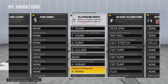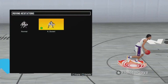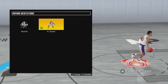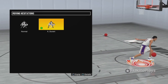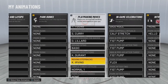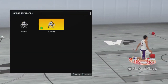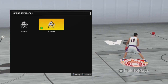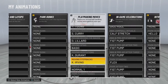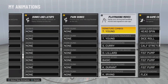For moving hesitation, Kevin Durant is the best I've seen — every other animation just doesn't look as good. For moving step back, this one is like from 2k17 and it's insane — you want to have Kyrie Irving on this, it's the best one. Triple threat doesn't really matter, and for flashy dribbles I don't have anything for that.